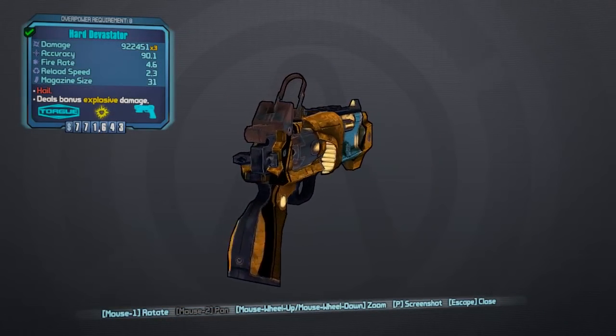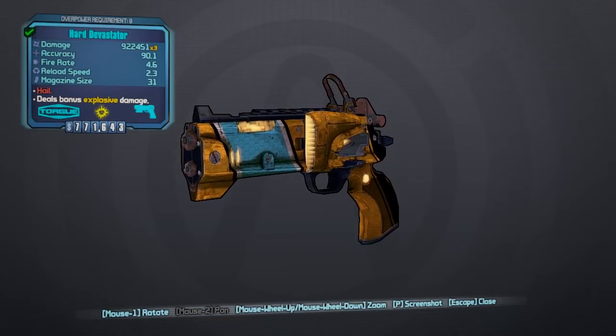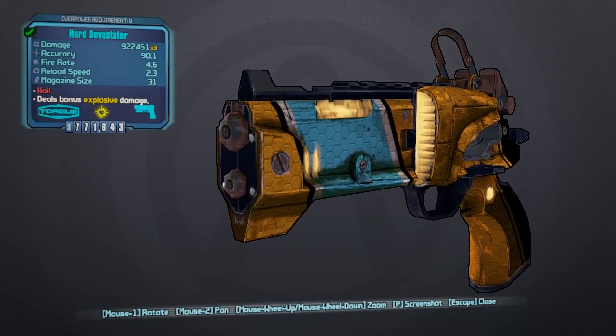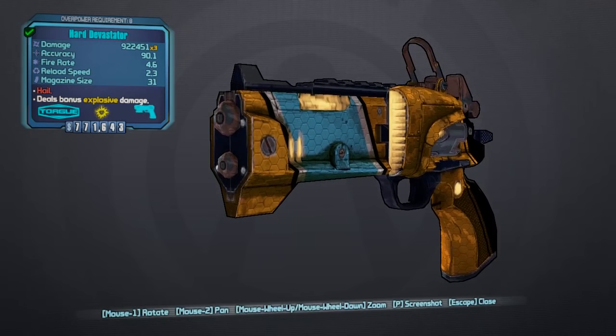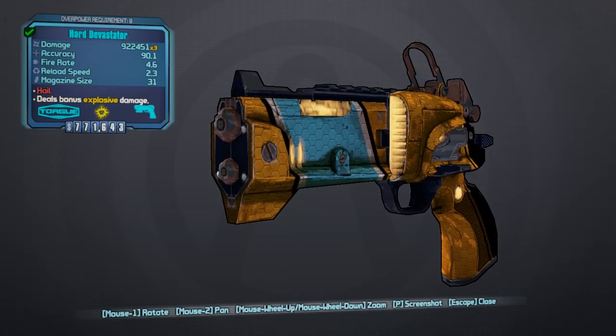Then in game, go ahead and equip it into your inventory and there you can see it right there. This doesn't change the Devastator's name in any way — unlike previous modded weapon guides I've done, this is not a change of weapon. It is literally a buff of this weapon; it improves it and makes it slightly OP. This is the new Devastator — this is what it looks like in the overview.